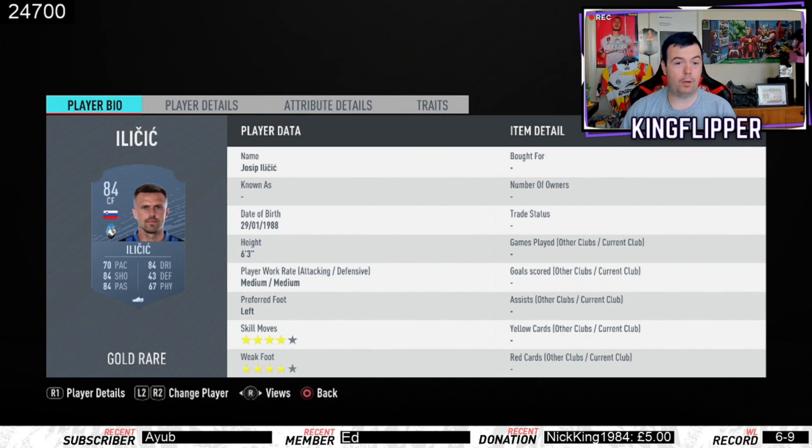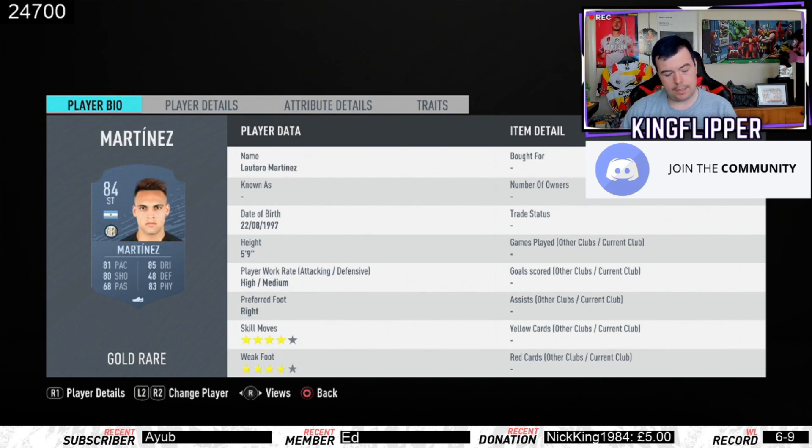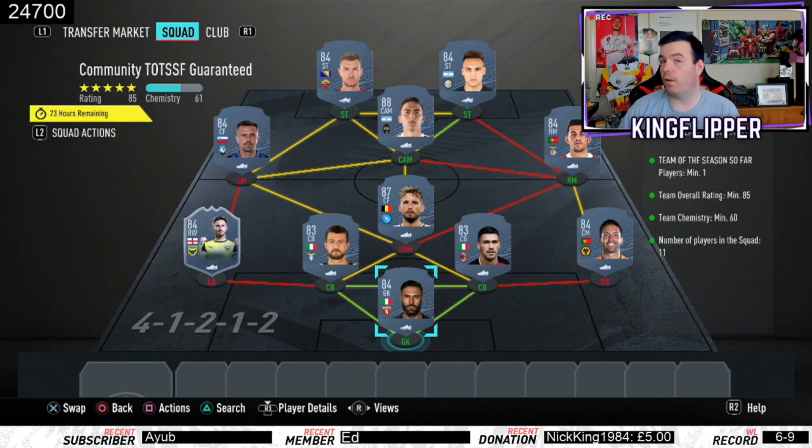Ilic is 3,100 in the left mid position. Dybala is your 82-rated card at 32K — you can use Dybala or Eriksen. Martinez is 2,900, the cheapest 84-rated in the Italian league link. We finish off with Dzeko at 3,100.